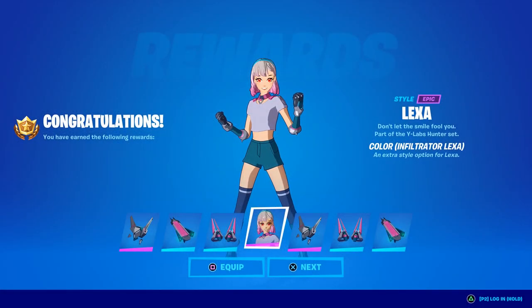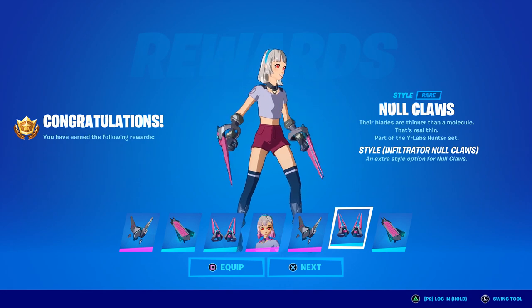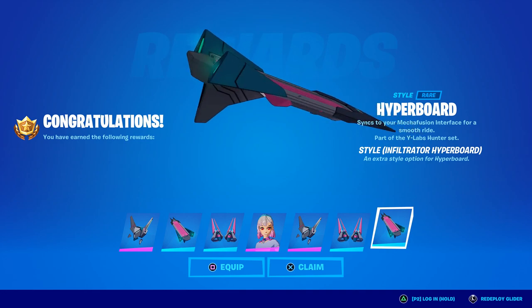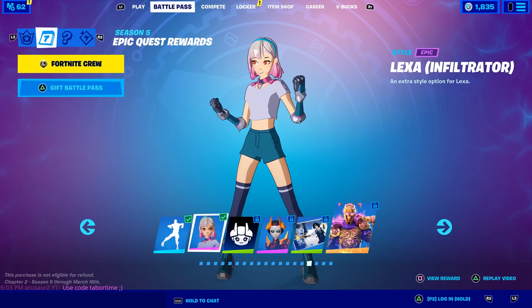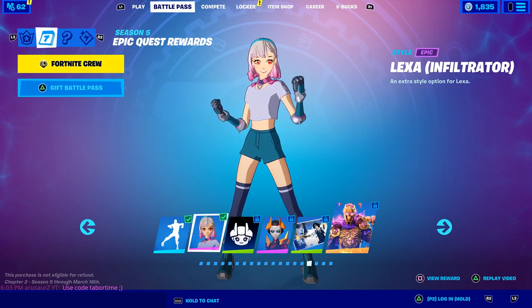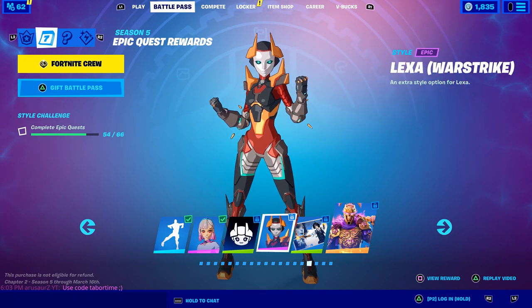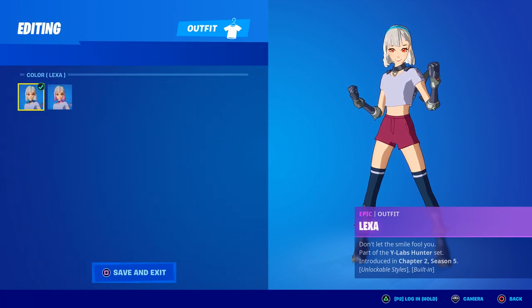Welcome to my Lexa Infiltrator skin review. Today you can finally unlock the brand new style for Lexa, and not only do you get this additional style for the skin, but you also get the style for her back bling, pickaxes, and glider. It's always a plus to get the full set. There are quite a few epic quest rewards left this season — Infiltrator Lexa is the current one, followed by the banner icon and then a War Strike style, which looks phenomenal.